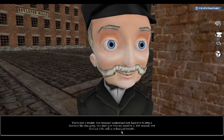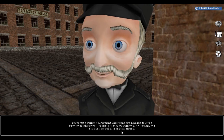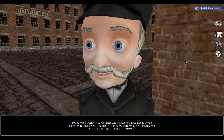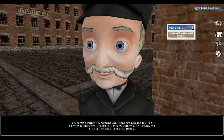At certain points in the game, a character will ask you a big question about life in Eureka Falls. But don't just take my word for it — ask around and find out if the mill is in financial trouble. You can remember the questions by looking in the upper right-hand corner, and you'll go through the game collecting evidence to answer those questions.